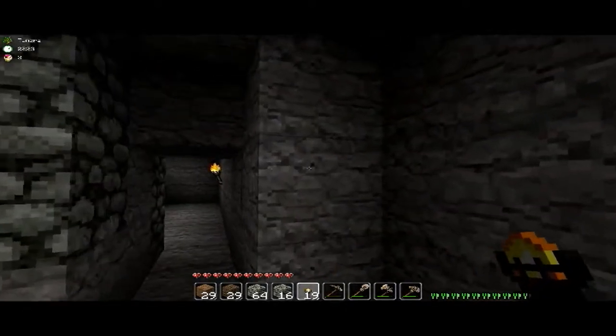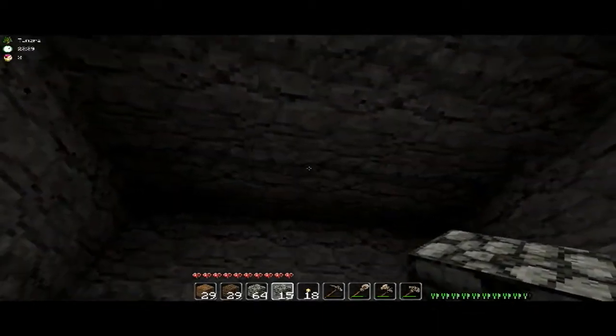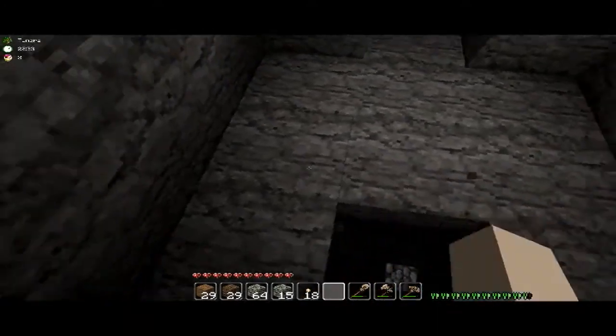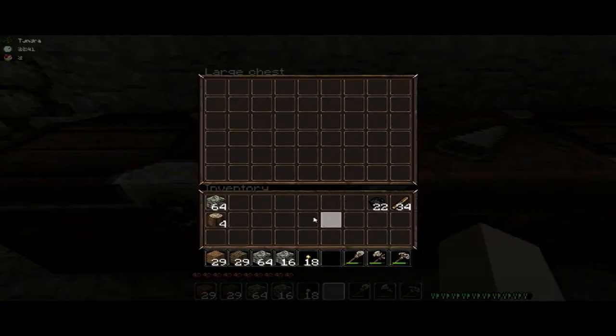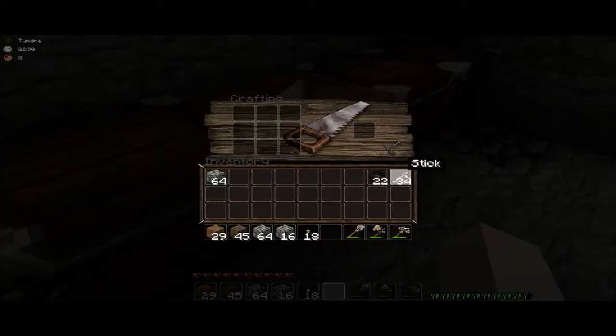Now, eventually once I do get lightstone, I usually put a lightstone block above the shaft, just so I can tell when I'm reaching the top. It's a nice way of telling it apart from the roof. And we need pickaxes — lots of them.